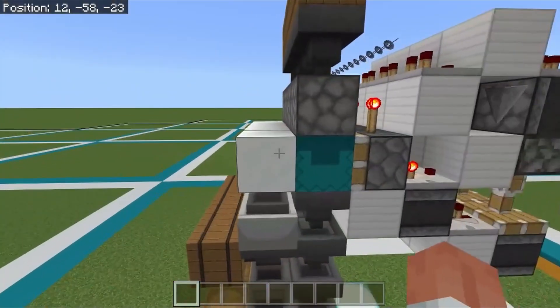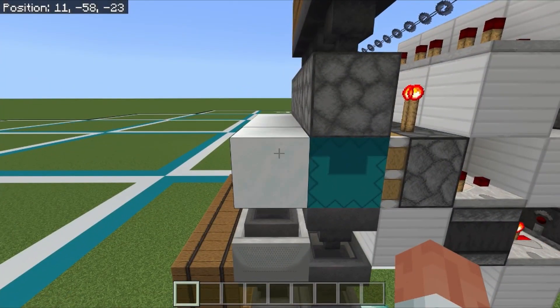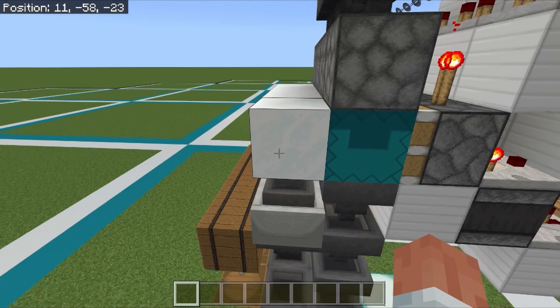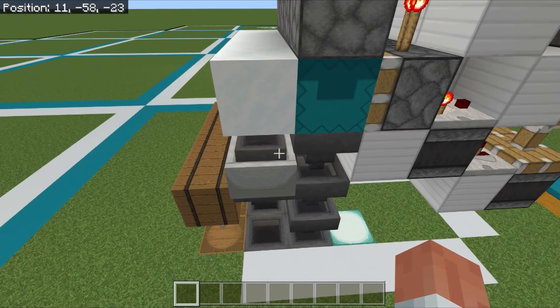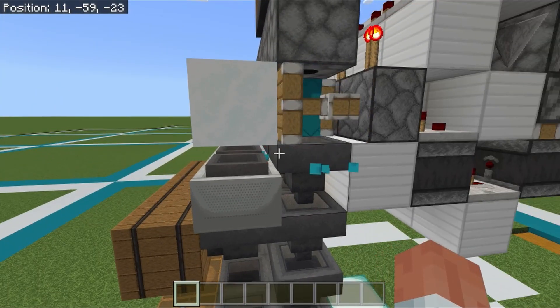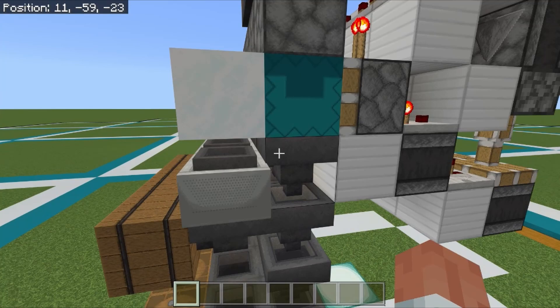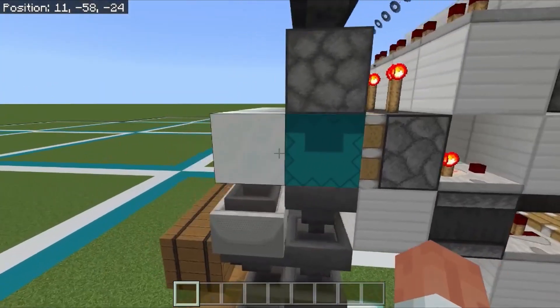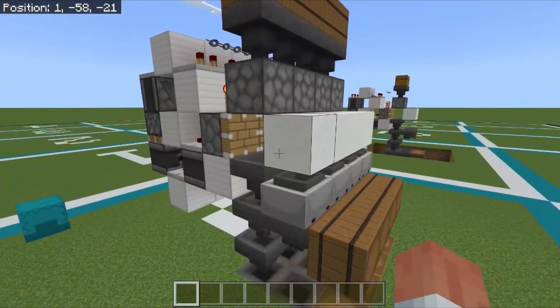The powdered snow here is just a safety feature. This piston will break the shulker box, the powdered snow breaks its momentum and drops it into the hopper minecart. The hopper minecart will pick it up regardless — it takes priority over the regular hopper. It's just a safety feature in case any of them pop out, but they shouldn't.